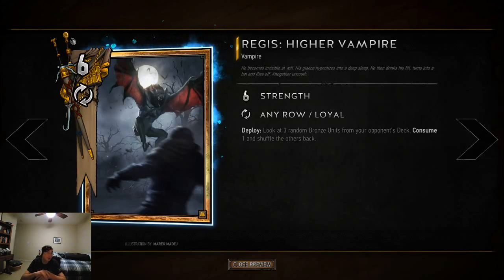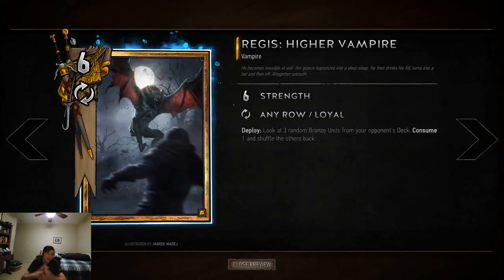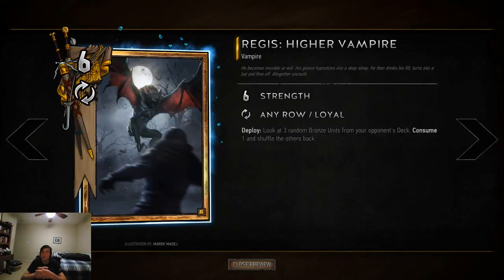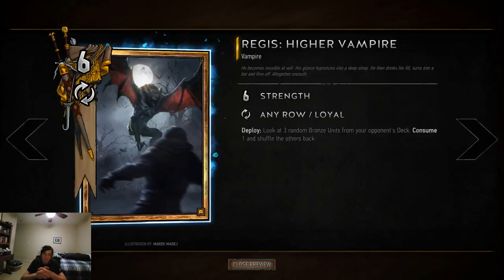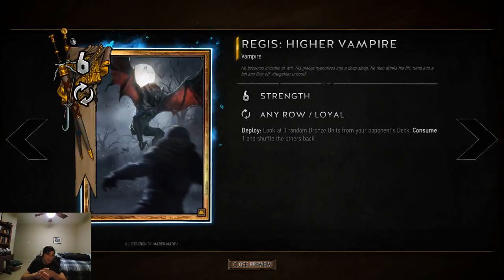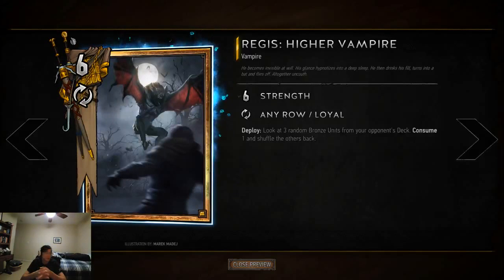Scorch is the popular go-to card for teching against Spell Scoia'tael for other factions if you're not Nilfgaard. Regis Hire Vampire is my favorite because — if you have Renew in your deck, you can play Regis twice and just get rid of two of the Dothbana Protectors. Then all you have to deal with is one. Northern Realms has cards that reset the strength of cards, so you can with Margarita, and that gives you a third option.